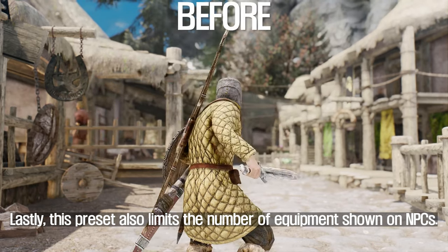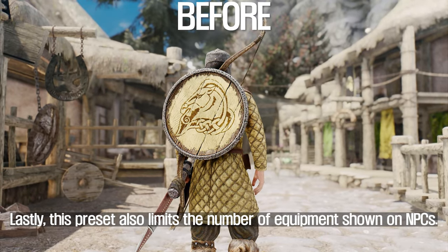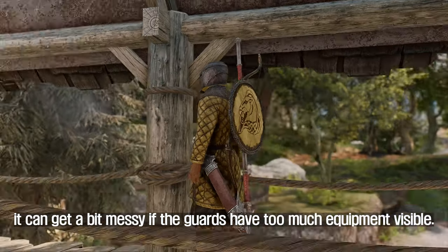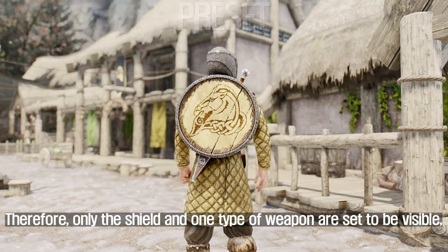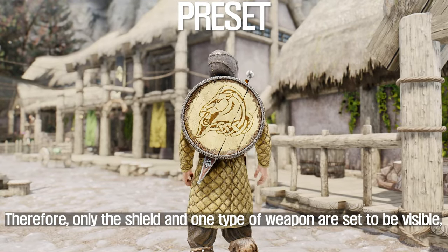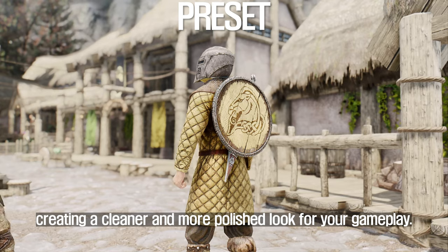Lastly, this preset also limits the number of equipment shown on NPCs. As you know, it can get a bit messy if the guards have too much equipment visible. Therefore, only the shield and one type of weapon are set to be visible, creating a cleaner and more polished look for your gameplay.